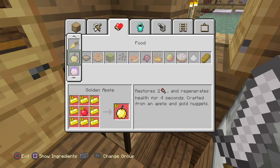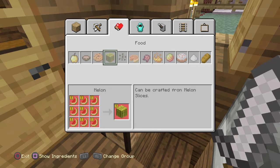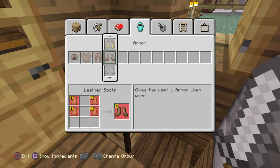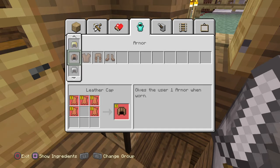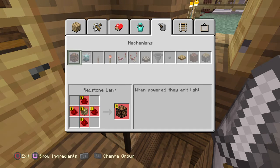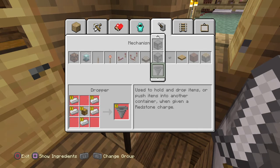Alright so you've got lead. They need more food. Armor - you can't make horse armor but geez. Mechanisms - you've got a hopper. Catches items and transfers them. I don't know, that's interesting.